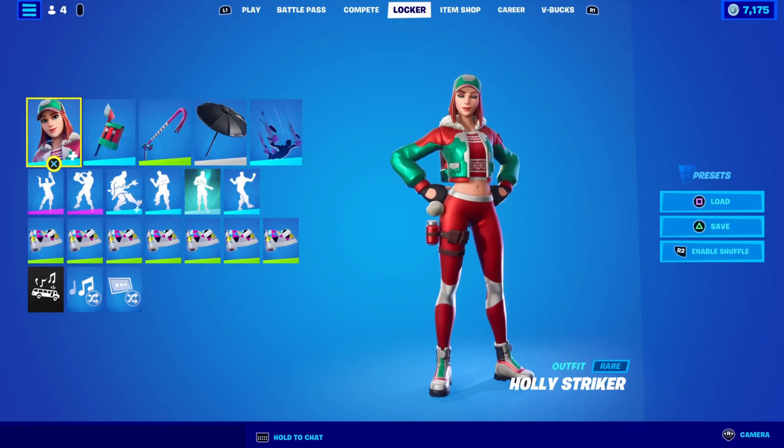All right, back in the review channel. In the new Muz's Locker Bundle — no idea who this guy is. It's 1,800 V-Bucks. You get the Holly Striker Skin with two styles. You also get the Holly Jolly Hatchet Back Bling, the Bold Bar Pickaxe, the Flying Carp Glider, and the Chromatic Wrap. All that for 1,800 V-Bucks. If you want to buy everything separate, the skin is 1,200, the Pickaxe is 500, the Glider is 800, and the Wrap is 300.